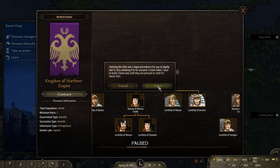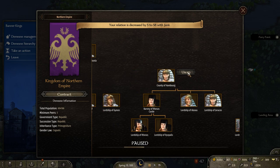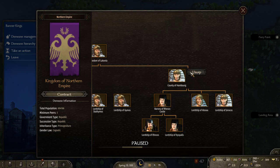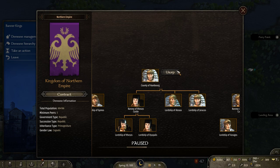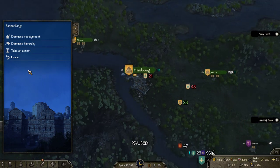The time it takes to finish the claim depends a bit on your perks and stuff in your character tree — this isn't in vanilla at all but it adds another dimension. Once we finish this claim it will change color and you'll be able to usurp the county of Hamburg, which will also claim these two villages tied to Hamburg.